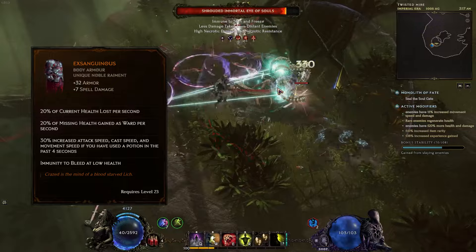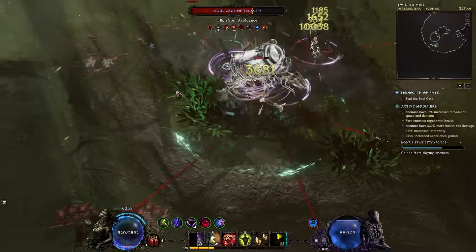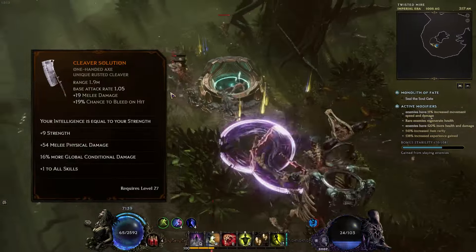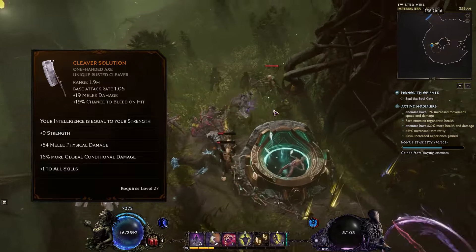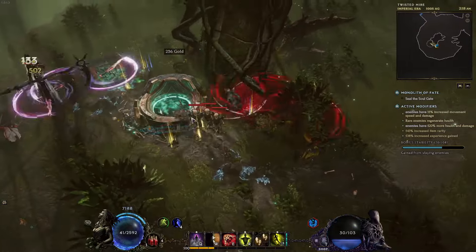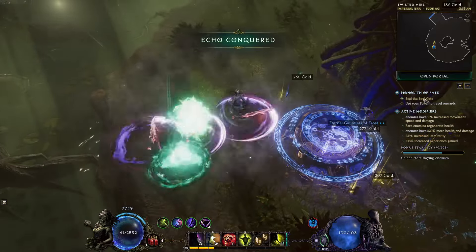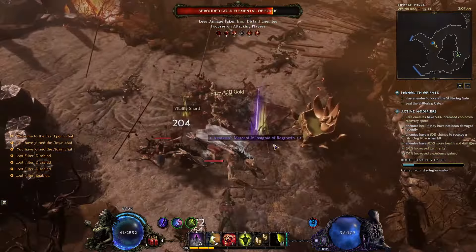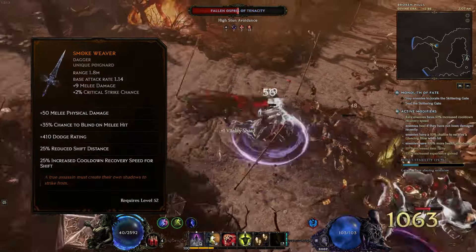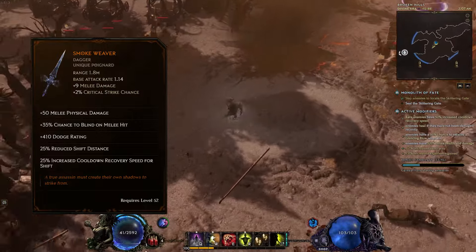It's mostly the X-Sanguineous body armor and Last Steps of the Living boots. On top of that we are stacking Cleaver's Solution. Cleaver's Solution is pretty much the item that gives you an opportunity to get intelligence equal to your STR. With all of that together we are receiving a lot of ward retention and a lot of ward generated per second. We can stay on a big amount of ward — around 8,000 and up to 12,000 with perfect items. We're also stacking a lot of dodge, mostly because of the smoke weaver we wear, but also because we receive additional dodge bonuses from our passives.